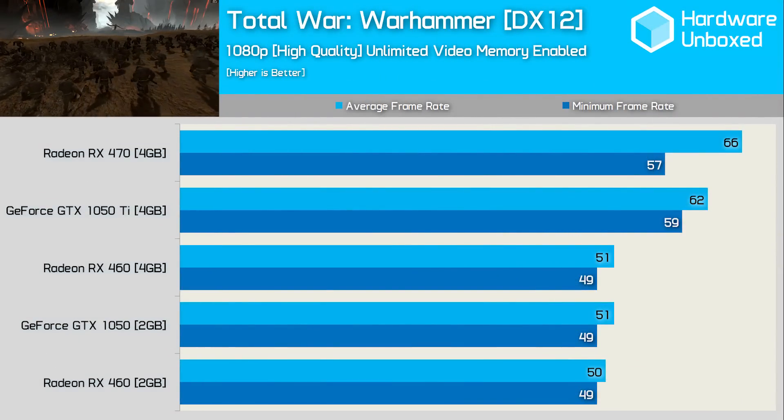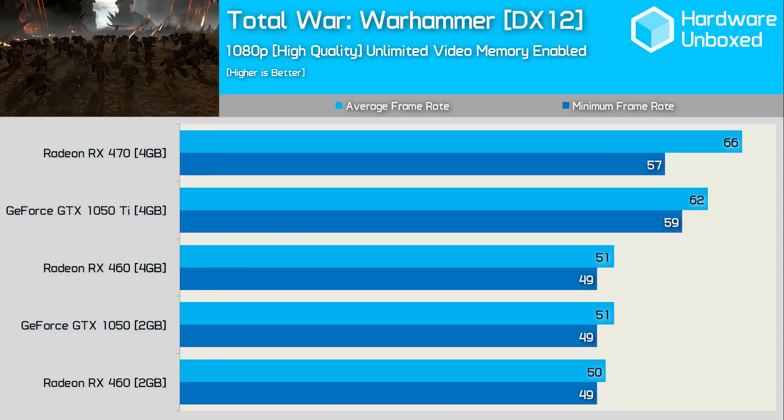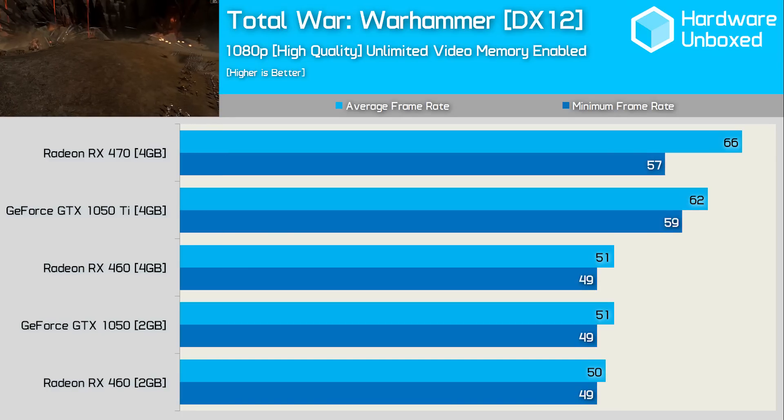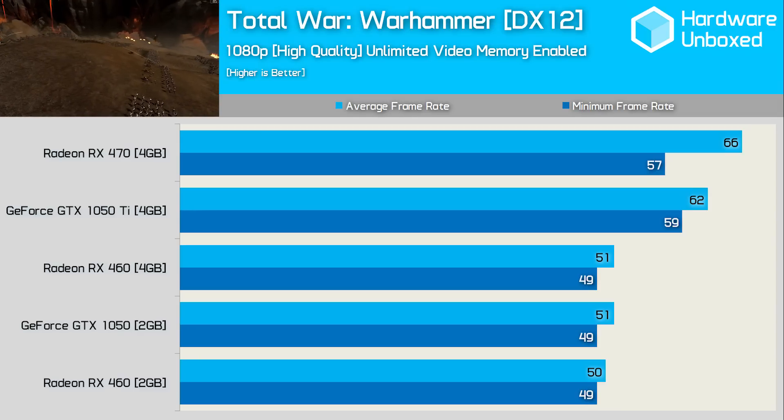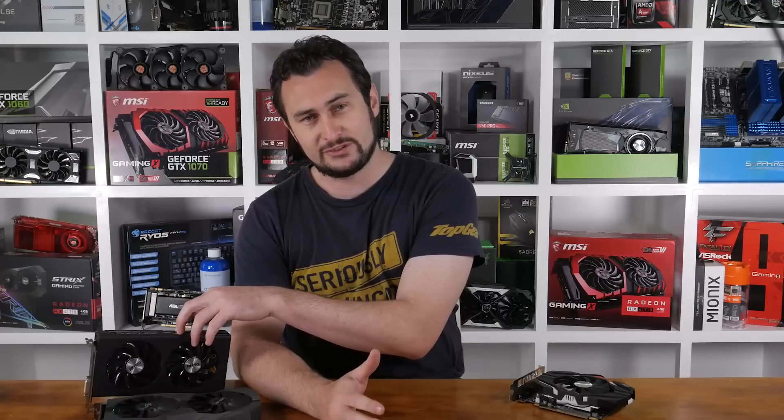Total War Warhammer was tested using the DirectX 12 API, and here the 1050 Ti was just 6% slower than the RX 470 — a very surprising result. Not only that but the GeForce GPU was actually 4% faster when comparing the minimum frame rate. That wraps up the benchmarks — now let's look at the results from all 25 games in one big graph.